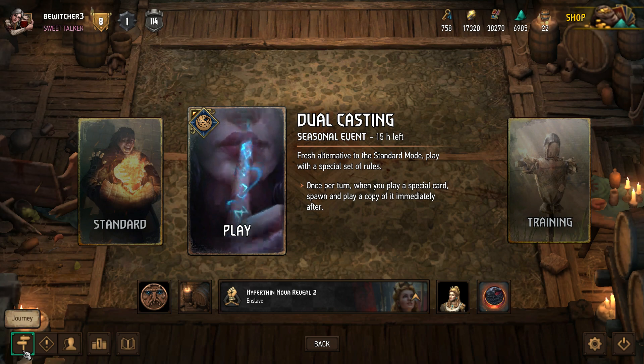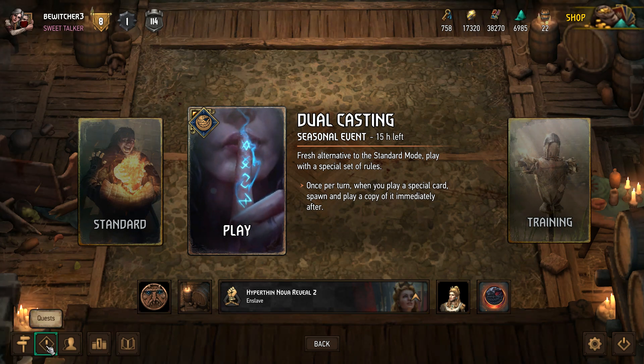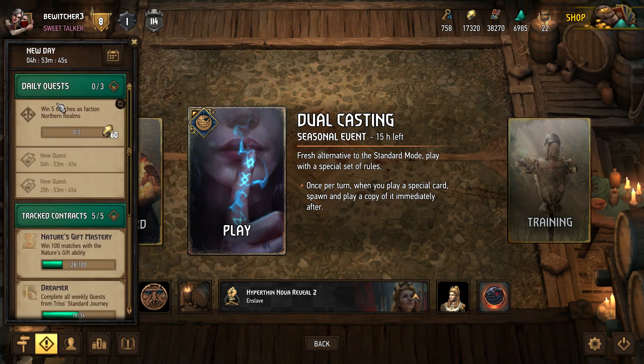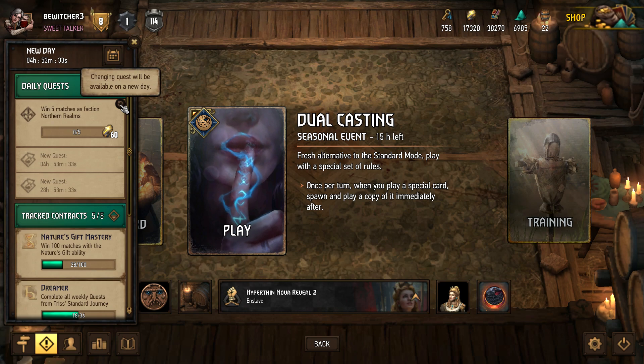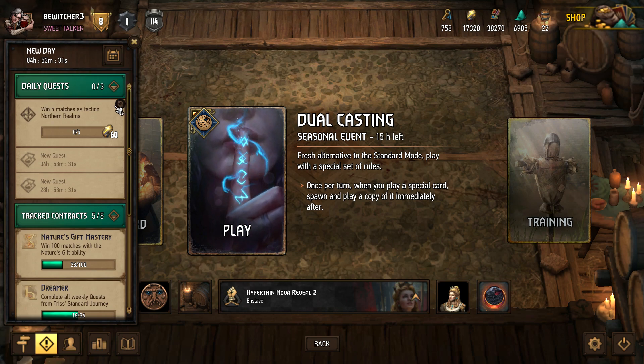Once you're logged in, check your daily quests. If the reward isn't two reward points, I would reroll that quest until you get two reward points before actually doing it. Two reward points is a lot more than 60 ore — one reward point is equivalent to 60 ore — so two reward points is the best outcome for daily quests.